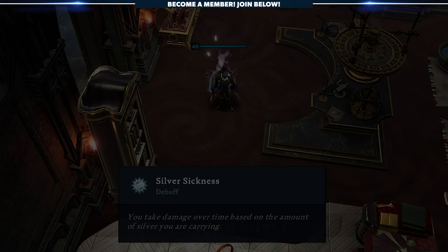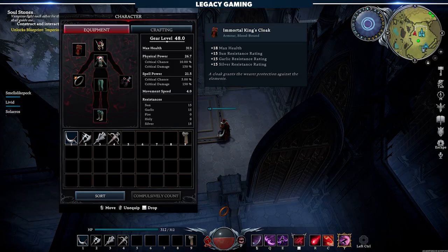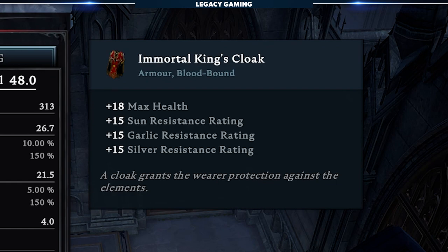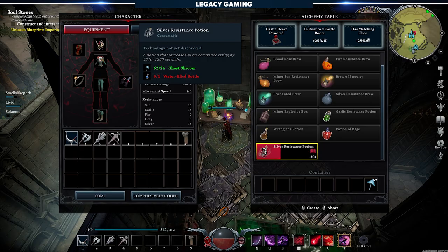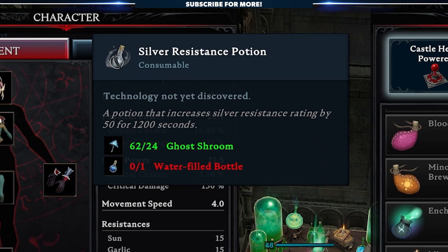You'll also need to contend with the debuff you get when interacting with silver. Carrying 200 silver coins will give you a minimum silver debuff of 31. With any cloak that has some sort of resistance, you're only going to get 15 silver resistance, which, when you do some math, negates up to 12 stacks. This means you'll need to get your hands on some silver resist potions, which will give you an additional 50 silver resistance, allowing for up to 52 silver debuff stacks. Even without the cloak, this potion will let you resist up to 40 applications of silver exposure.